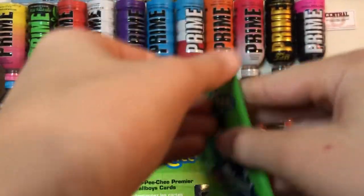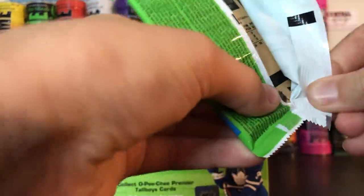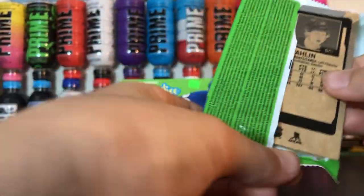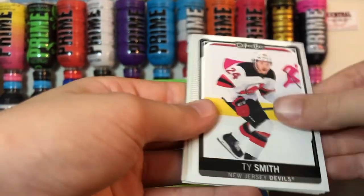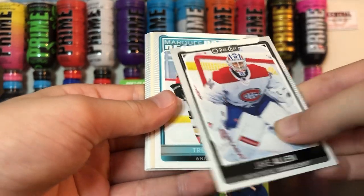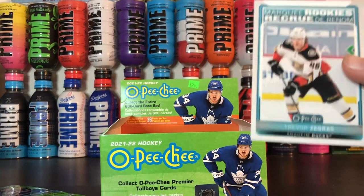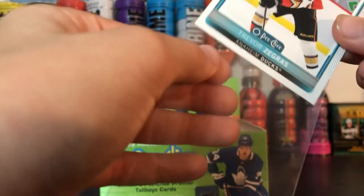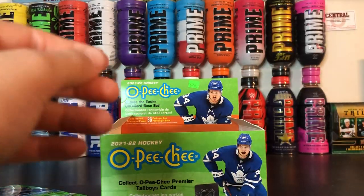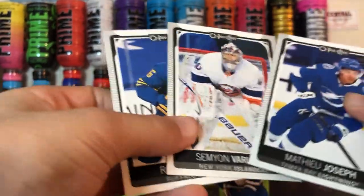Fifth pack. Rookie — Trevor Zegers. We got two out of the three rookies I'm looking for. We got Swayman and Zegers, now all I need is Cole Caufield. And we got a retro, and another retro.